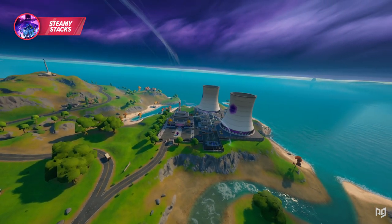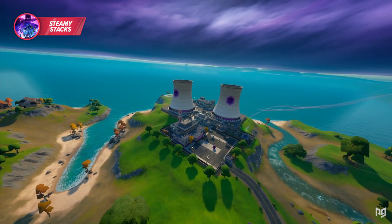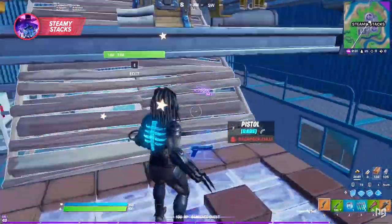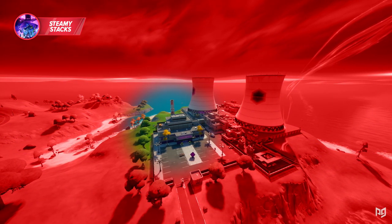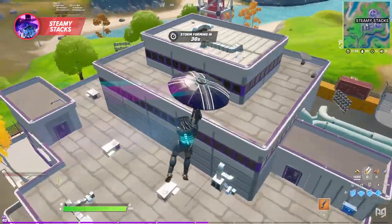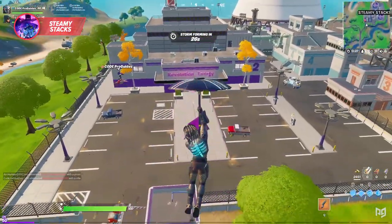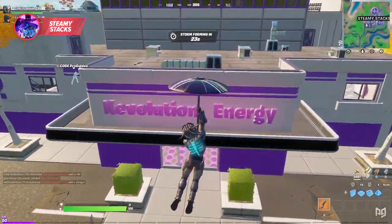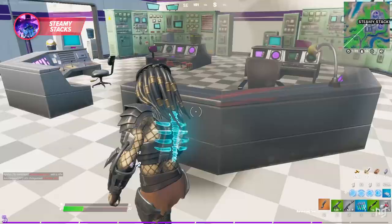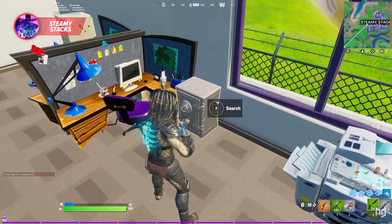Next is Steamy Stacks, which honestly deserves way more attention given how much it has going for it. There's plenty of loot even for trios, so getting a good tier loadout usually isn't an issue. The main building on the west half has the most loot, so drop low and try to secure that ASAP. Don't worry about landing on the roof for a weapon unless it's something sweet — just head in through the front entrance. In duos or trios, one player can take the door and another can glide into one of the windows to land on the second floor.